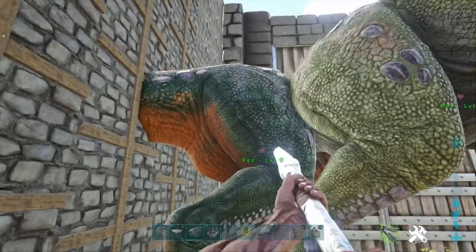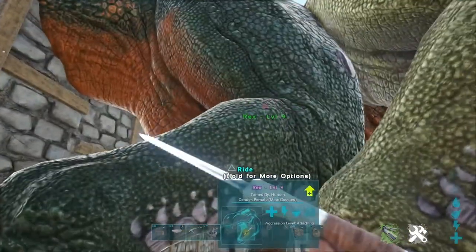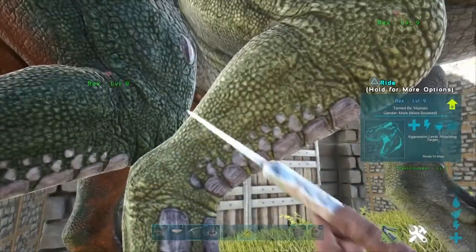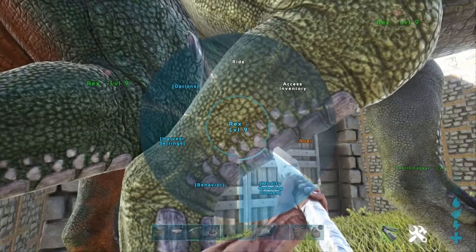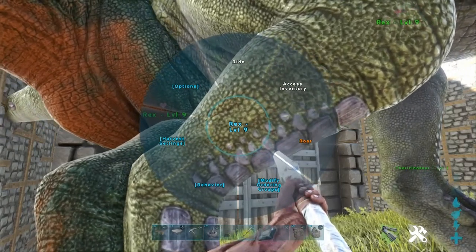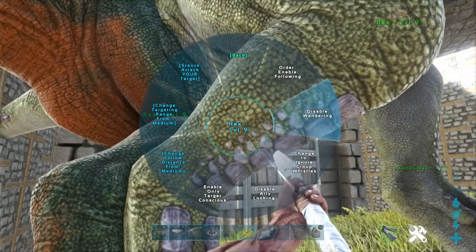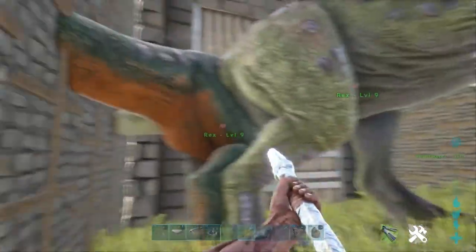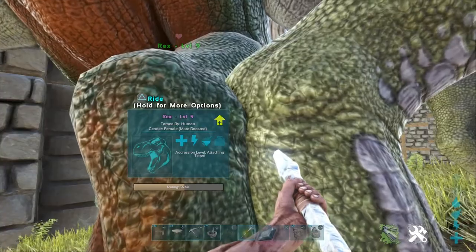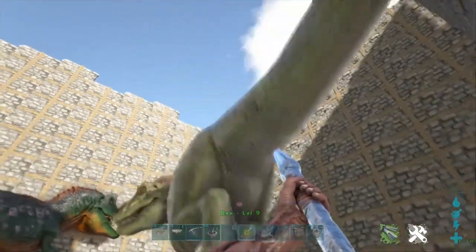The way to get them to breed is by making sure they're both different genders — one should be male and one should be female. To get them to start breeding, hold triangle on PlayStation or Y on Xbox, go down to behavior, and then go to enable wandering. This will get the creatures to wander and walk around without you making them follow you, which will start them to mate.